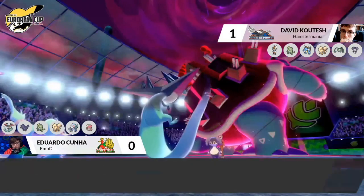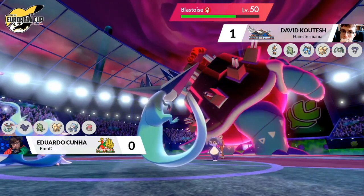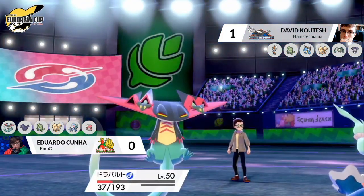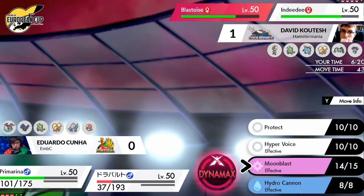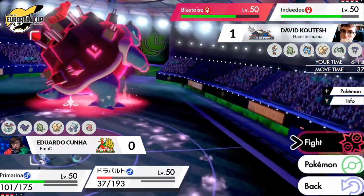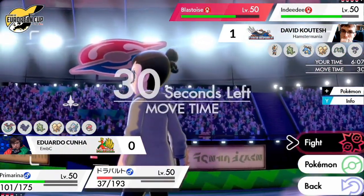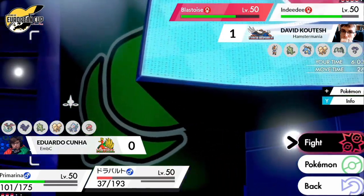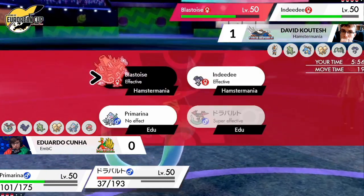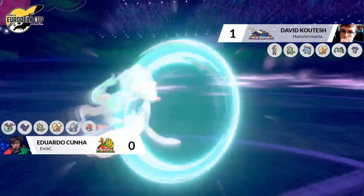Dragapult has now gone down to below 50% from the Cannonade, putting it in a precarious position. Primarina goes for Moon Blast, doing decent damage to Blastoise and critically getting a special attack drop. That special attack drop could be crucial — we saw how much the Cannonade had been reduced previously. Edu has only managed to do about a quarter damage to Blastoise while using up almost all of Dragapult's HP, so it's surely not going to be Dynamaxing. The Dragapult could be in range of another vortex from the Cannonade.